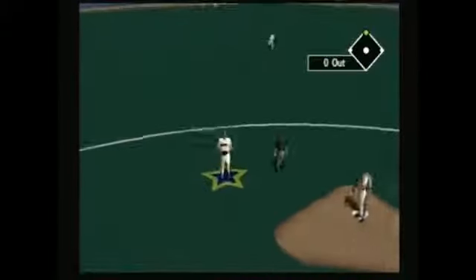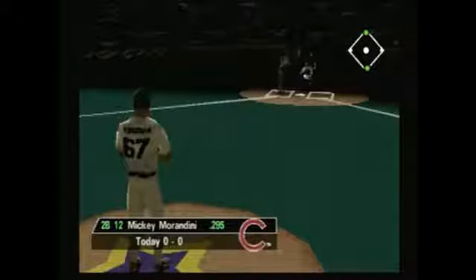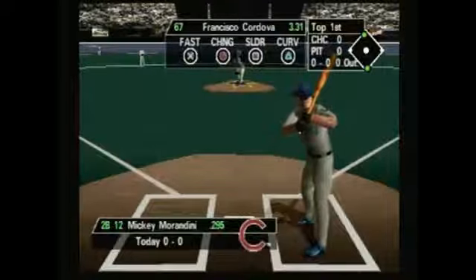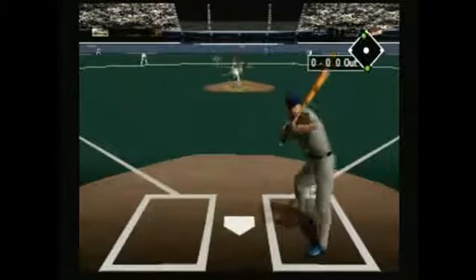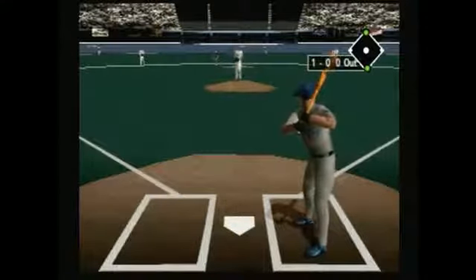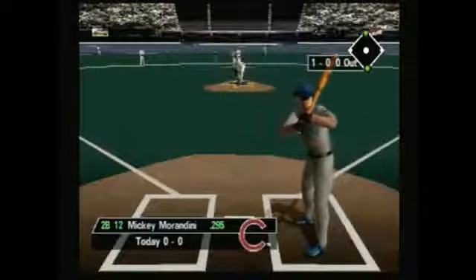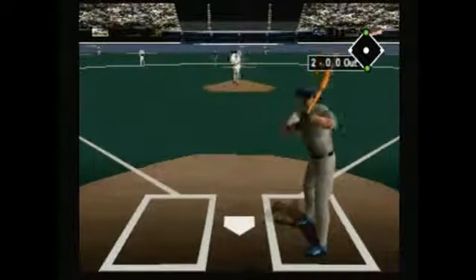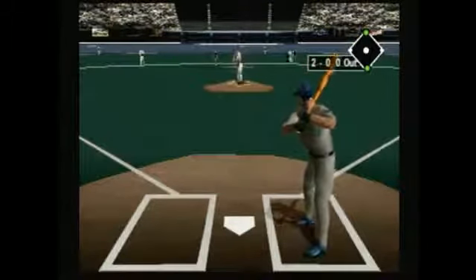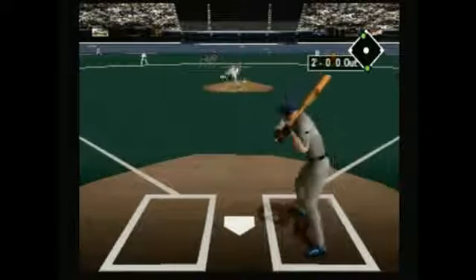Triple Play 2000 is pretty basic in its form and function. Let's take a look at pitching first. If you haven't played baseball games up until you come across this one, you'll have to start at rookie if you want to stand a chance against the competition. Just imagine not knowing what to do when Big Mac comes to the plate — you'll hand him a room service fastball that will be blasted out of the park faster than you can say performance-enhancing drugs. On rookie mode, pitching is simple and the HUD will tell you exactly what to do. You control pitch direction after you select your pitch, either by pressing X or circle.